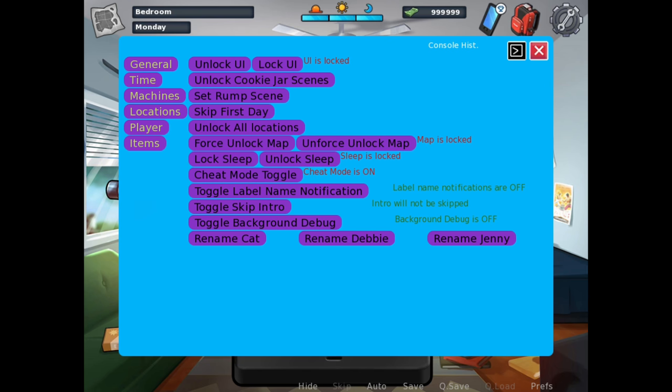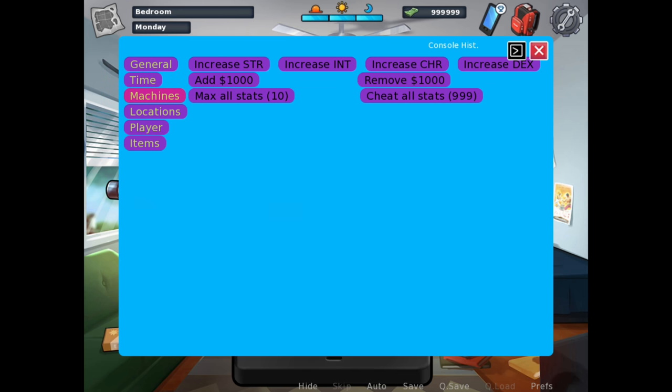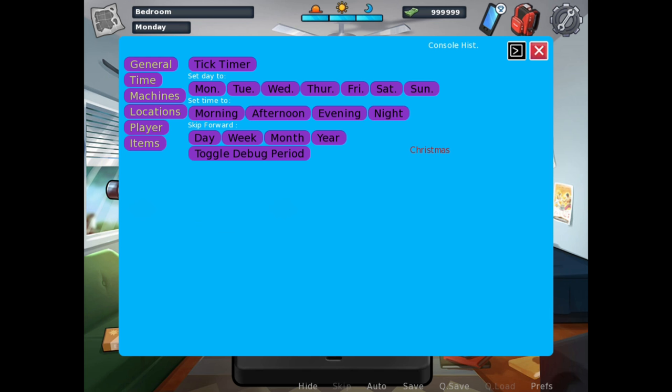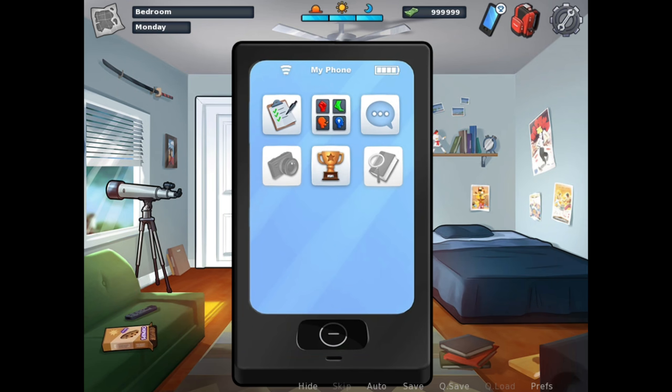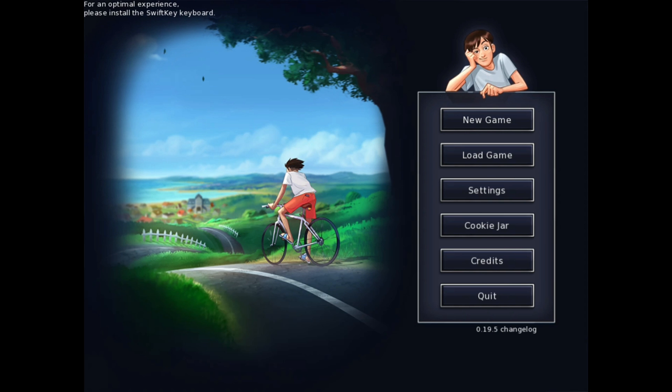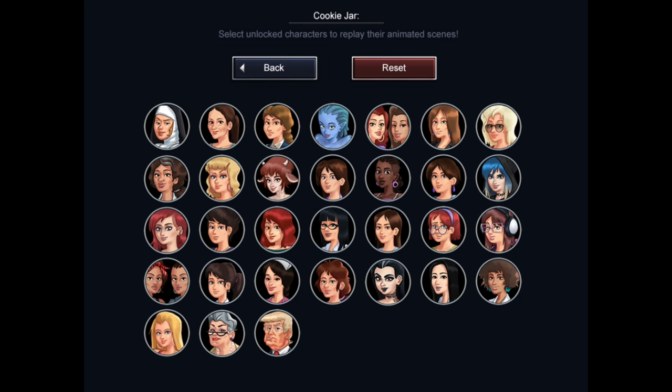Just click on Cookie Jar and the cookies are unlocked. You can unlock other things also — player machines and locations, anything you want. You can change the time — make it one week or one month ago. Let's go to the main menu, and here in the Cookie Jar you can see that all the characters are unlocked right now.